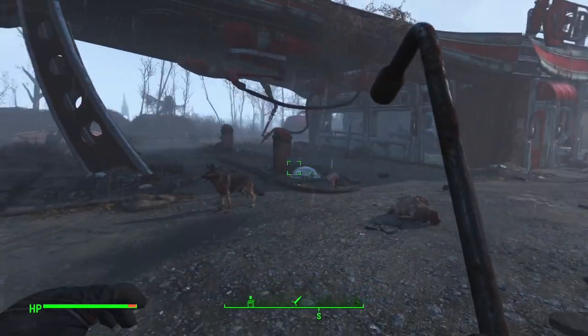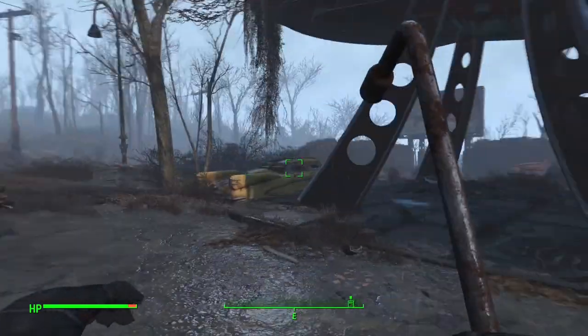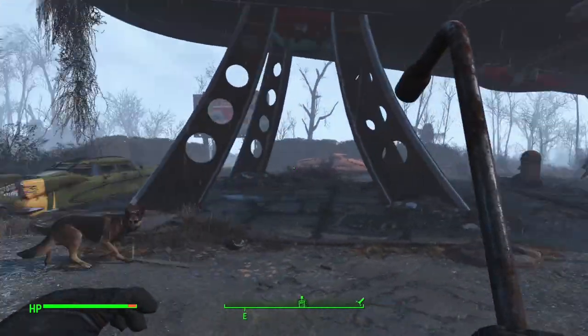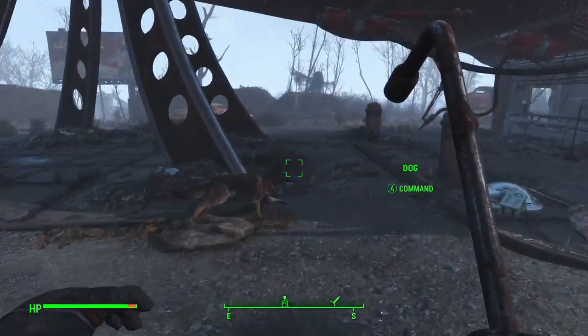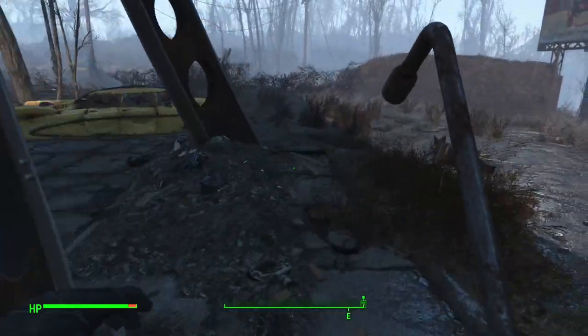Alright everybody, welcome back to part 2 of this Fallout 4 walkthrough. So last time we just escaped Vault 111, got to Red Rocket, cleared out some mole rats, and got my new favorite companion so far — Dogmeat.